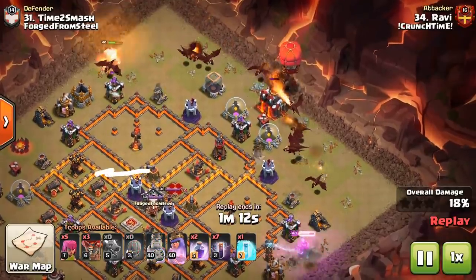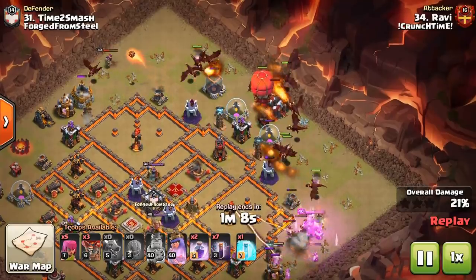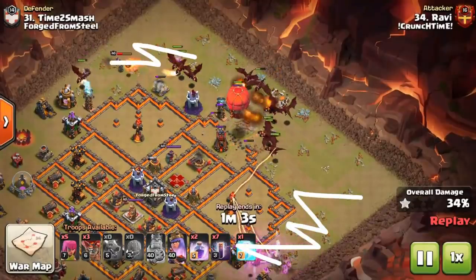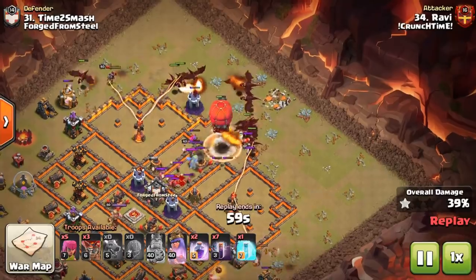In this one, the sweepers are pointing down to the bottom of the base trying to protect the air defenses, so we push the dragons in from the top. The King creates a funnel on one side whilst the Queen creates a funnel on the other to allow the dragons right the way through the base.